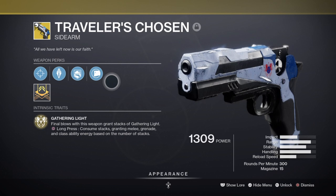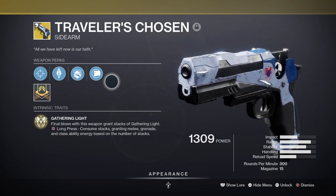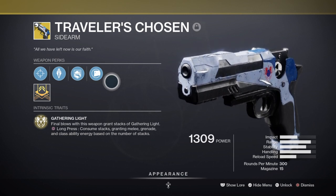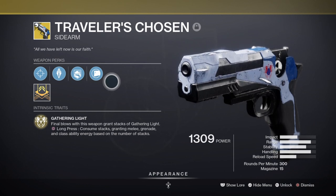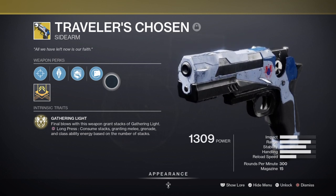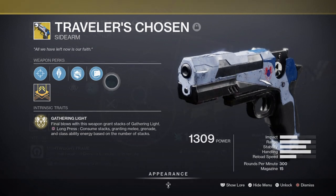This will be my main but also backup weapon throughout the content. The weapon can carry me around for a lot of things, allowing me to use my abilities to the fullest, and each stack improves its performance thanks to the Gift of the Traveller perk. This makes it much better to use compared to Monte Carlo — although Monte Carlo offers increased chances of gaining melee energy, it doesn't match well with this setup, and since grenades are being used, it would neuter the build further.